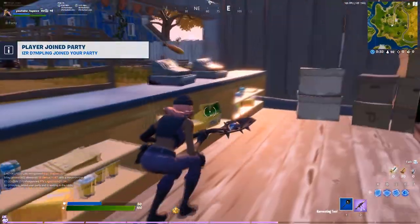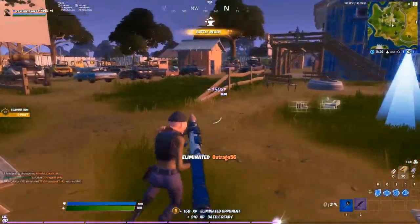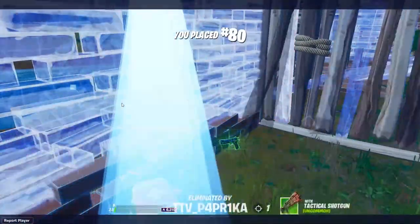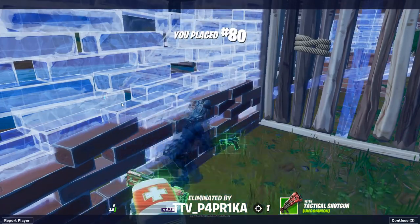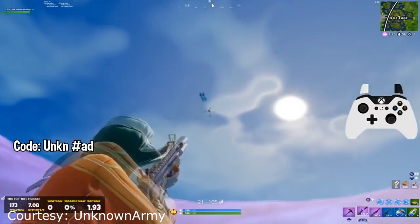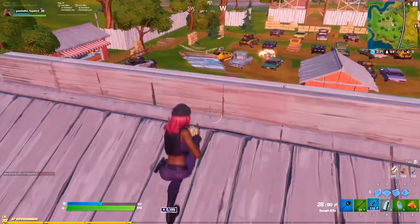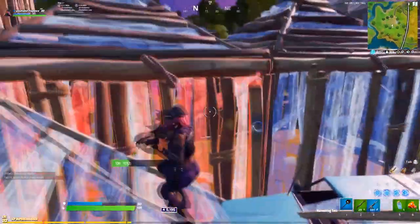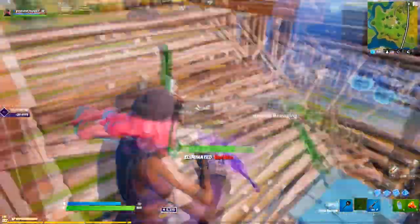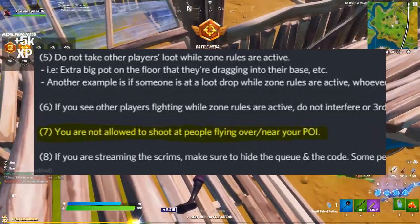If there are multiple people contesting your drop and you're forced to engage, get damage on your opponents first and then quickly finish them off before you get third partied. Sometimes in early game, tagging your opponent is enough to scare them off — most people in scrims don't want to die off spawn, so they'll back away, buying you an opportunity to disengage. If you're an aggressive player, try to get a gun before anyone else lands and start tagging people out of the air. If you can get a quick knock or two before they land, you'll have a huge health advantage from siphon. If you get tags on someone but don't kill them, push them before they can get heals and weapons. Please note, some scrims will only let you shoot at people landing at your POI, not people gliding overhead.